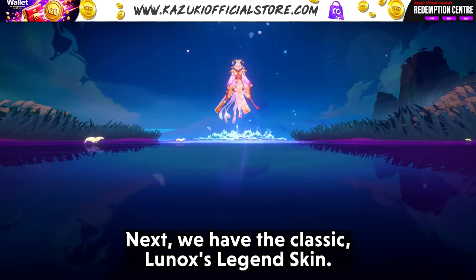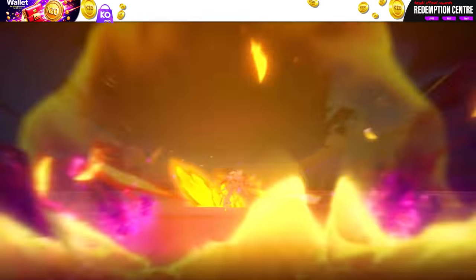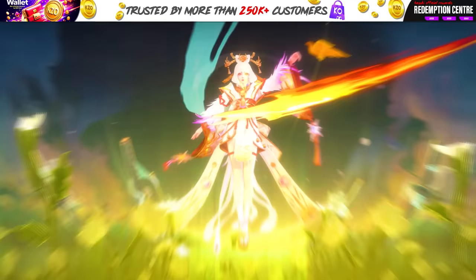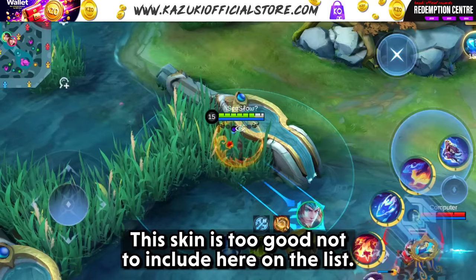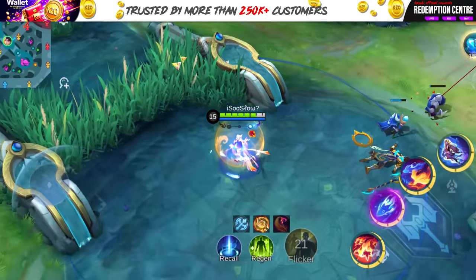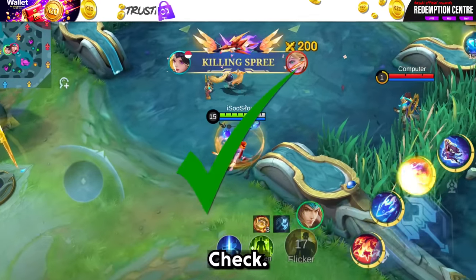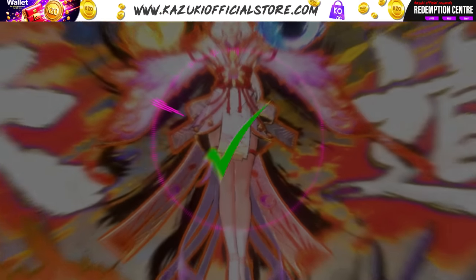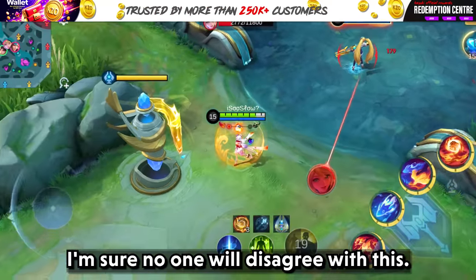Next, we have the classic Lunox Legends skin. This skin is too good not to include here on the list. What do you need from a good Legends skin? You need a good intro — check. You need good skill effects — check. You need a good theme song — check. This is a perfect representation of what a Legends skin should be. I am sure no one will disagree with this.